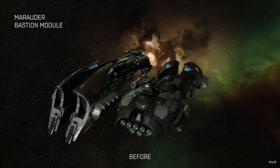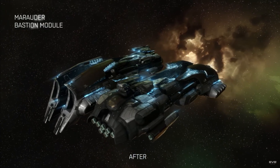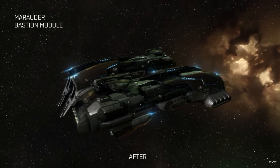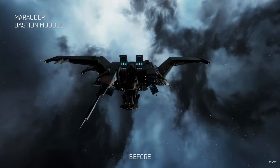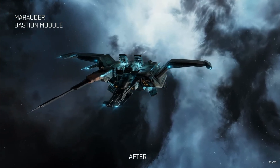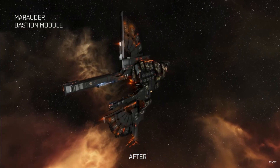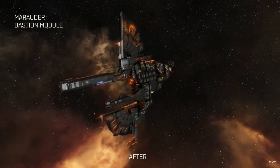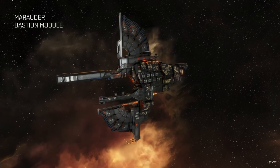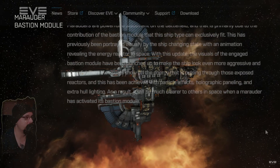The next thing they're working on — more in my territory — is updating bastion effects for marauders. The bastion effect does exist, though it's somewhat subtle, but in this instance they're just adding more lights, more effects, and redesigning the entire effect kind of from the ground up. One of the big goals is adding more fidelity to the ships and how they interact with things in space, making it more visually appealing.